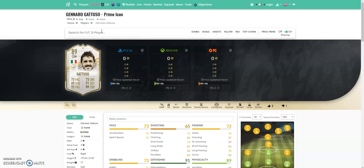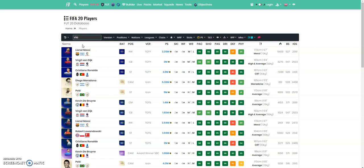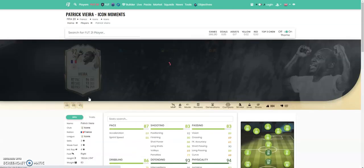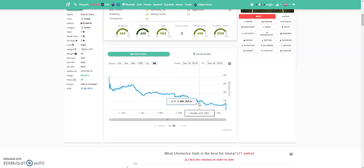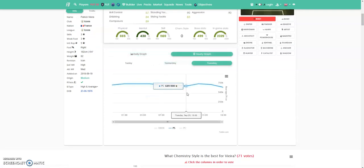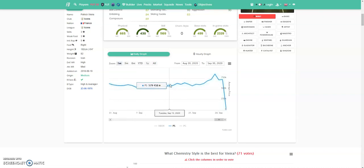Let's use Patrick Vieira's 88-rated card as an example. On Foot20, there's an hourly graph you can look at. You want to buy them at the dips — you can see it peaked at 689k, then dropped to 574k the next day, then back up to around 612k. There are always these little dips you want to pick them up in. It peaked at 853k at one point, then crashed hard.